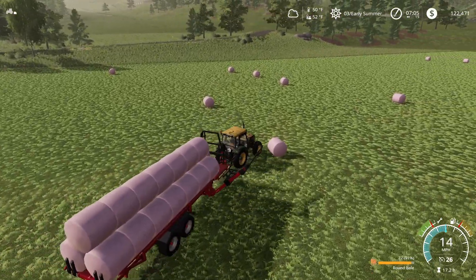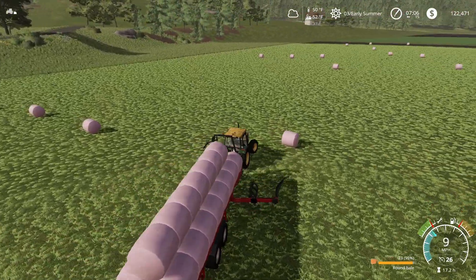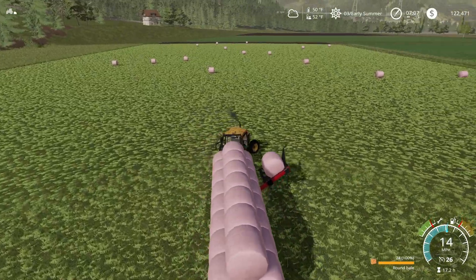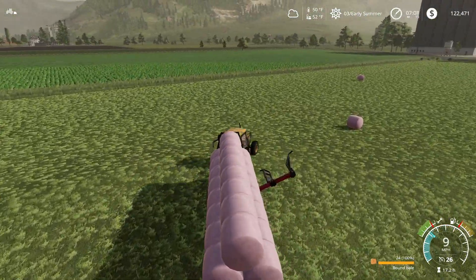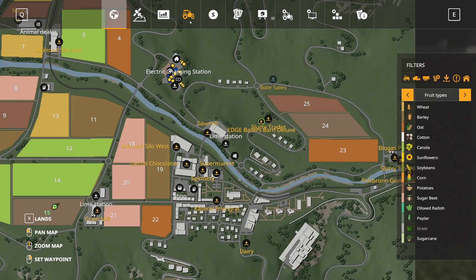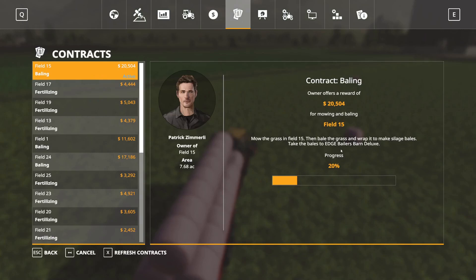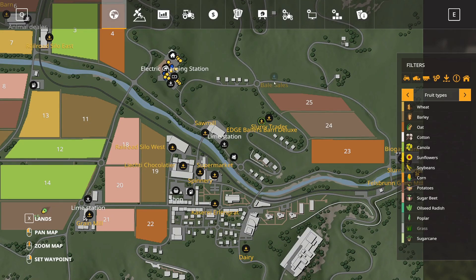I'm just cutting across, grabbing whatever. So the trailer holds 24 in total. Let's take a look at the map — I've got to figure out where we're taking this. For the contract, we need to take this to the Edge Bailer's Barn Deluxe. Oh boy, that is Bail Sales.